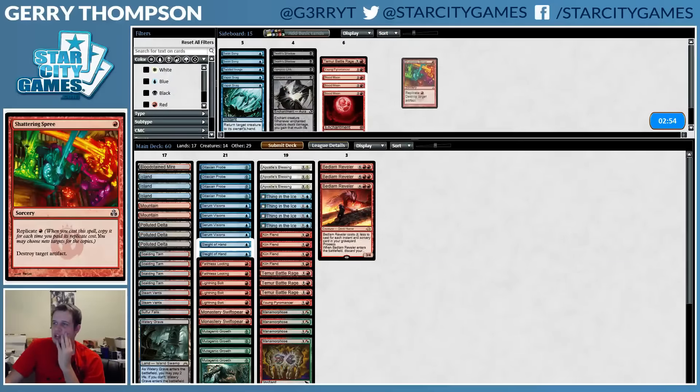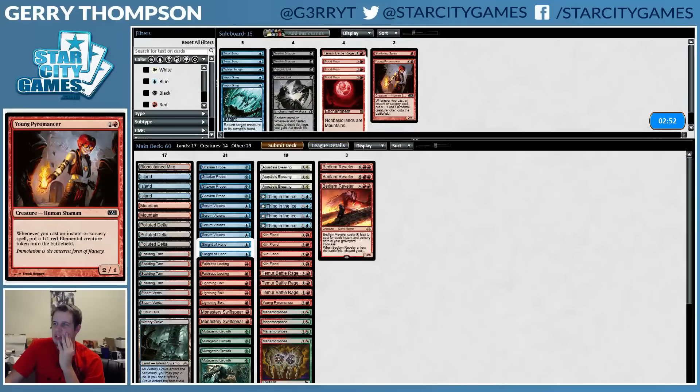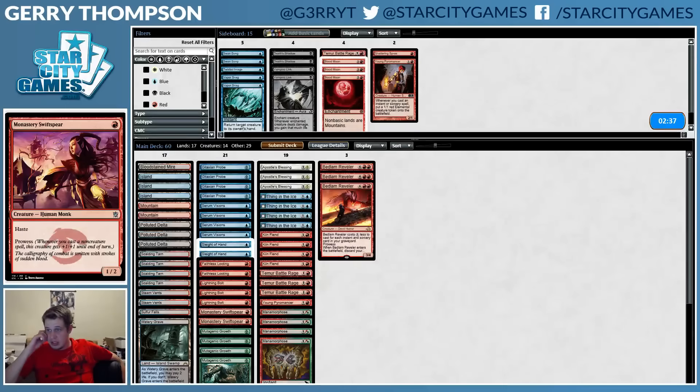All right — Shattering Spree maybe, Pyromancer maybe. Don't think I want the Swan Songs. I also think Swiftspear probably just doesn't do anything — I don't think they ever care about that card. I feel like I'm supposed to have more removal on my sideboard and kind of transition into a control deck against Merfolk, but instead I have Death's Shadow, Temur Battle Rage, Vapor Snags, and Swan Songs — and neither of those really help me here.